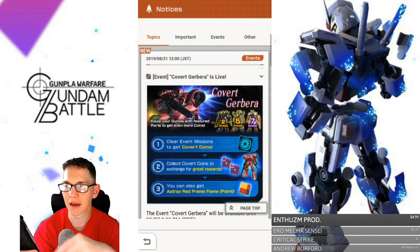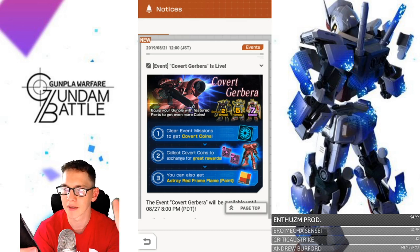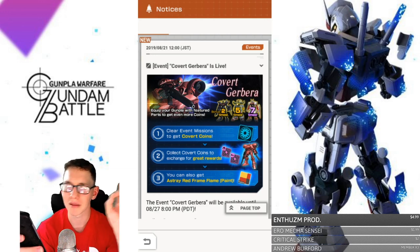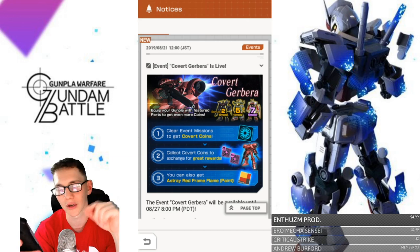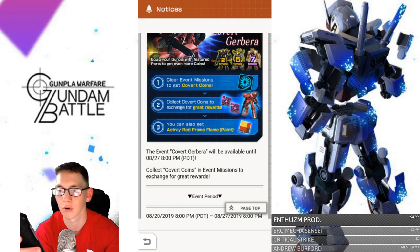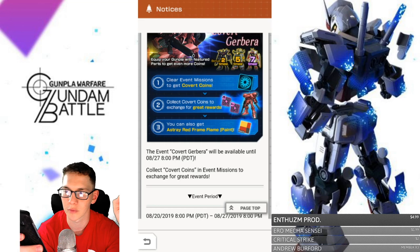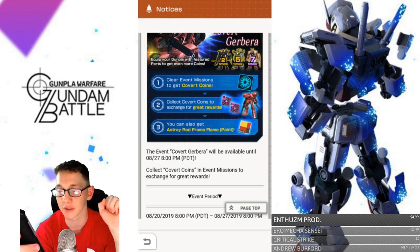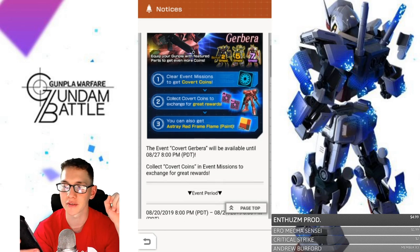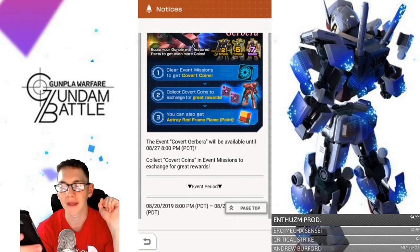We're taking a look at the new event. It's pretty similar to past events. If you have the Blitz, you get a 2x multiplier. If you have a Dragon Gundam part, you get a 5x multiplier. And if you have a Red Frame Astray part, you get a 7x multiplier. I did manage to get a Red Frame Astray part, so I'll be using the head on my Barbados.